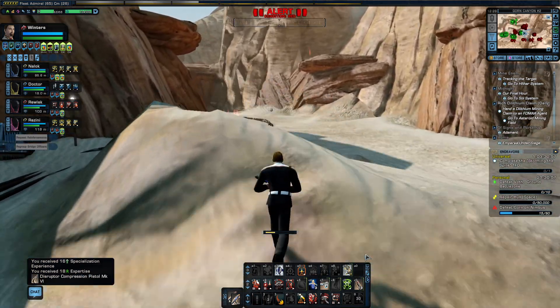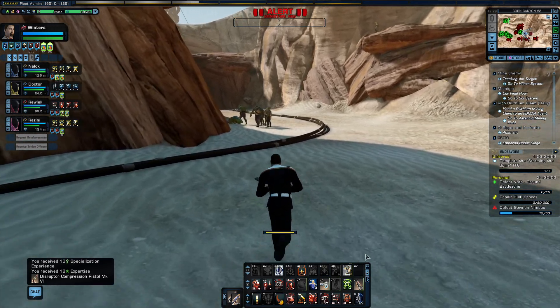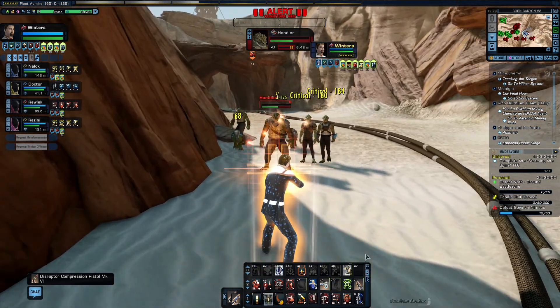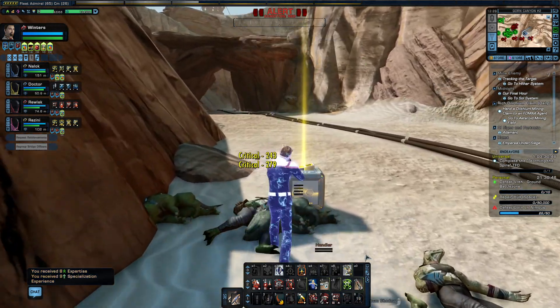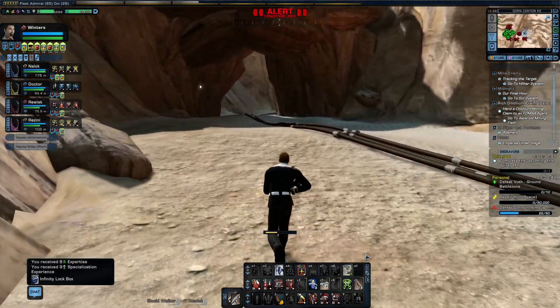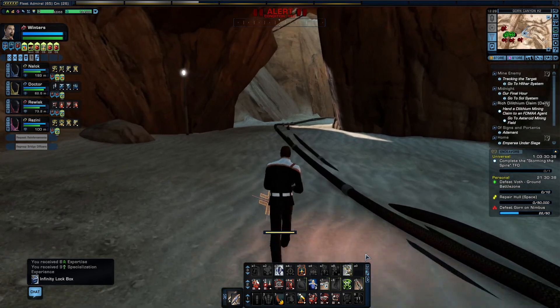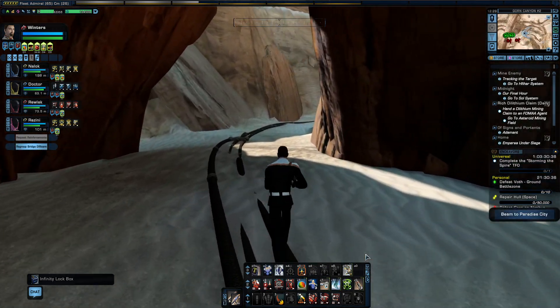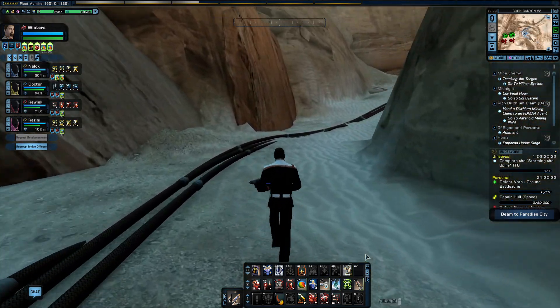We're up to 15 now. When you get onto Nimbus, you want to take a hard left and go to the canyon. This area here is known as the canyon. You just basically go up and down the canyon until you get all the kills that you need. Simple as that — nothing much more to it, really.